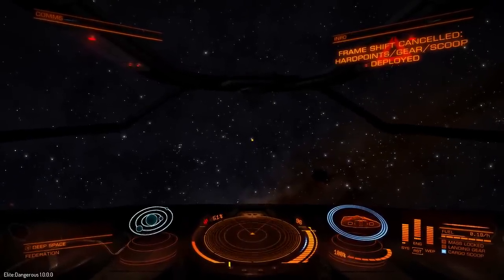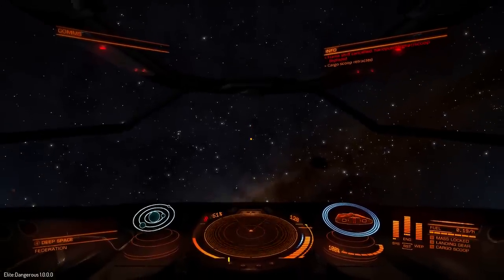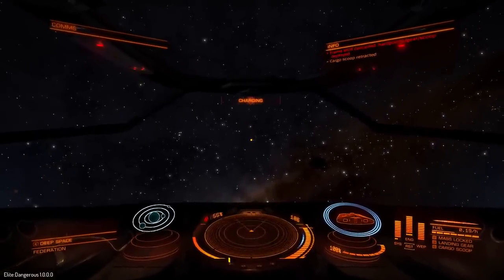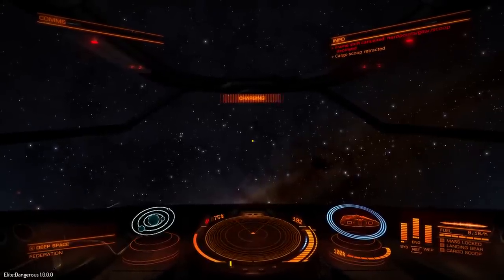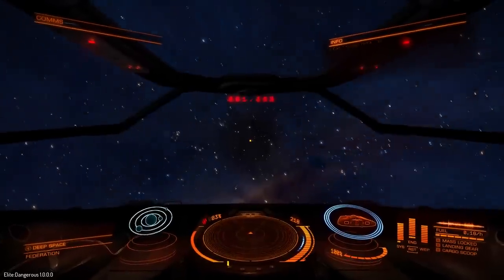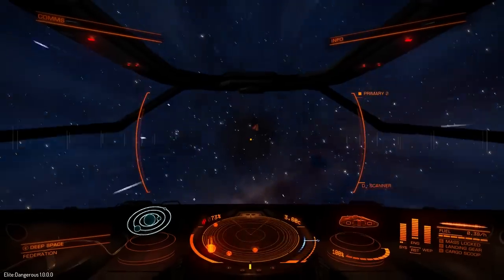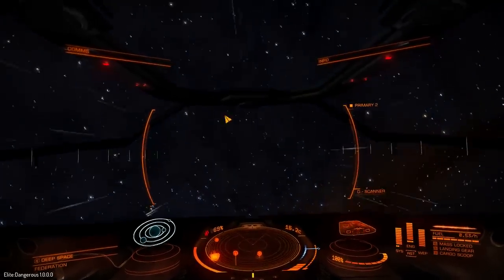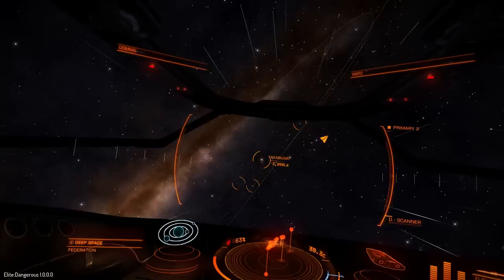There we go. Now, you can't go into your frameshift drive or system drive until you put your cargo scoop away. So press Home again. I'm going to look for another one before I go back. Engage. Maybe I'll go on a roll now that I've found one. Hope is the last thing to go, as they say.